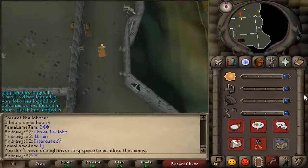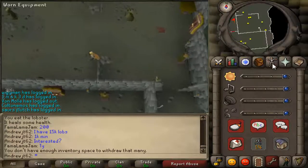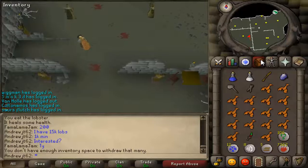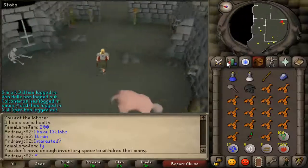The advantage of doing this is that you don't have to use the Dragon Scimitar. The Dragon Scimitar is not very good compared to the whip — it has much lower stats. So if you can use a whip and train controlled, it'll save you quite a lot of time. If you're 60 Attack, it's your best option, but if you're 70 Attack, you really want to be sticking with a whip.